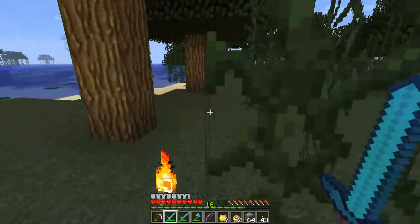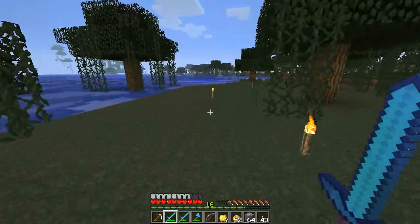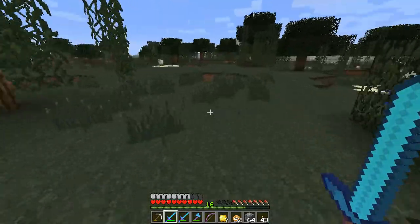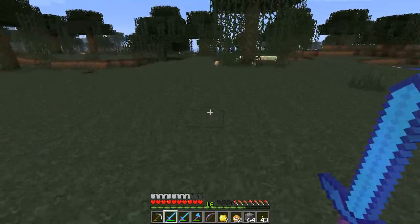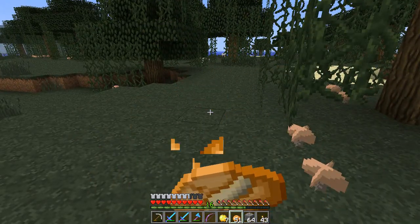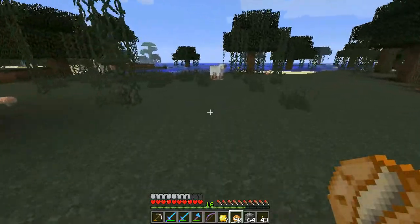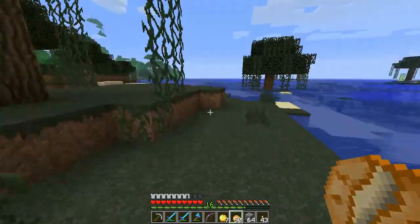I've obviously been through here because we've got torches. These vines are annoying me. Let's see what we can find — I may cut the recording if it gets too boring. I don't really want to drop into any of these caves because I think we've had these before. We should have brought some speed potions, that would have aided us. I don't really want to hit ocean if I can help it, but that's not my choice.